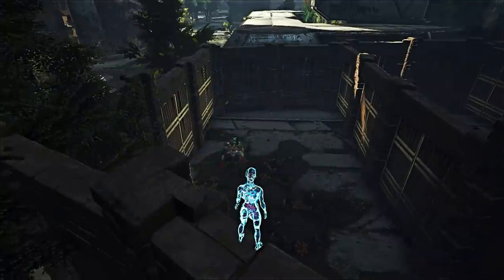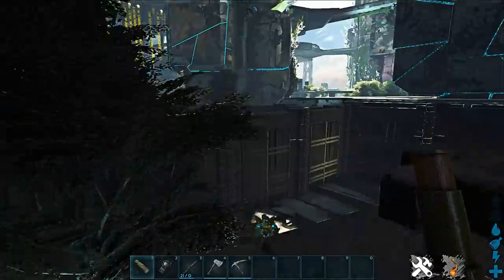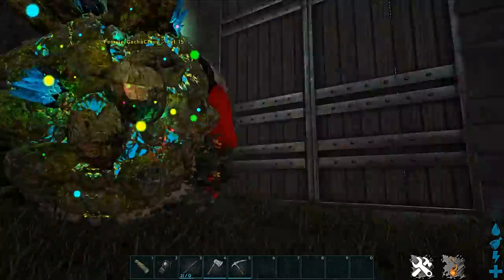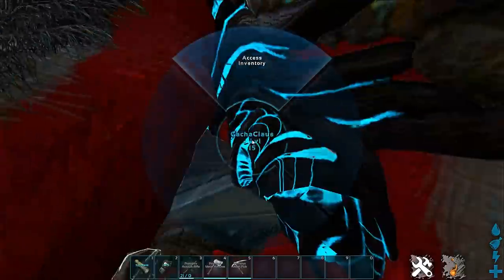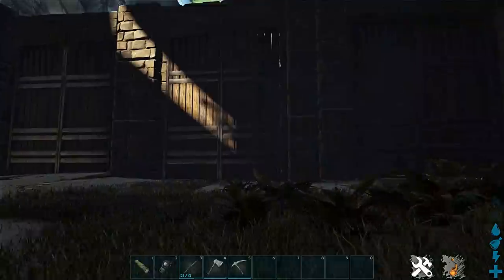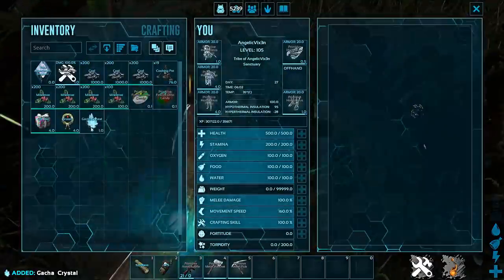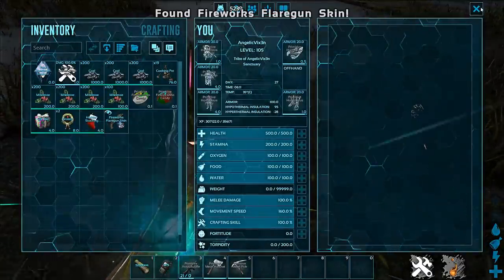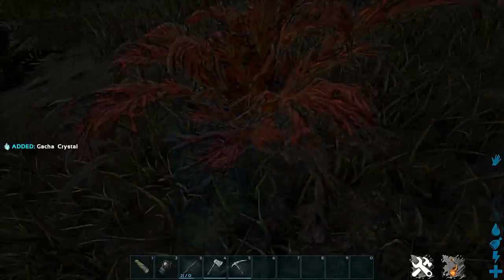Now we're going to jump into the testing of the Gacha Claws. All the Gacha Claws I have here are all females - it's starting to look like they're all female gachas. I have three different levels: 15, 35, and 100, because I want to see if the level of the gacha really makes a difference. I had to speed this up because I did it in real time and this video was double the time. I'm getting some pretty good stuff - the winter wonderland goodies: wreath, packages, stockings, tree. This is the coal test on the level 15 gacha.